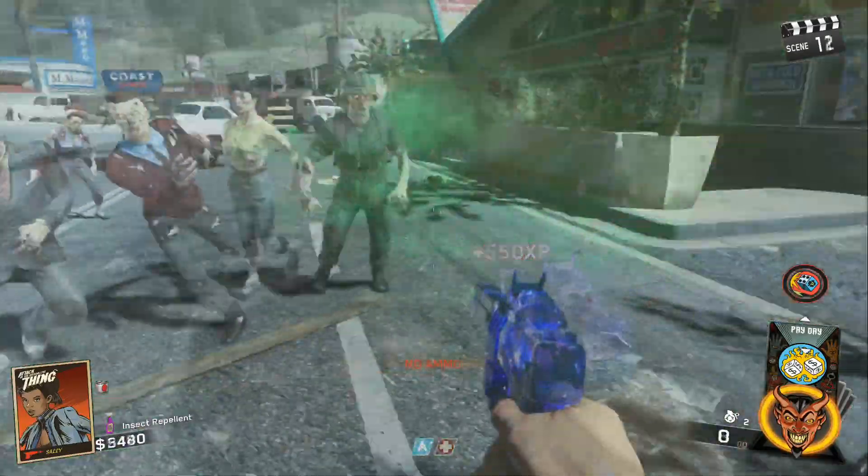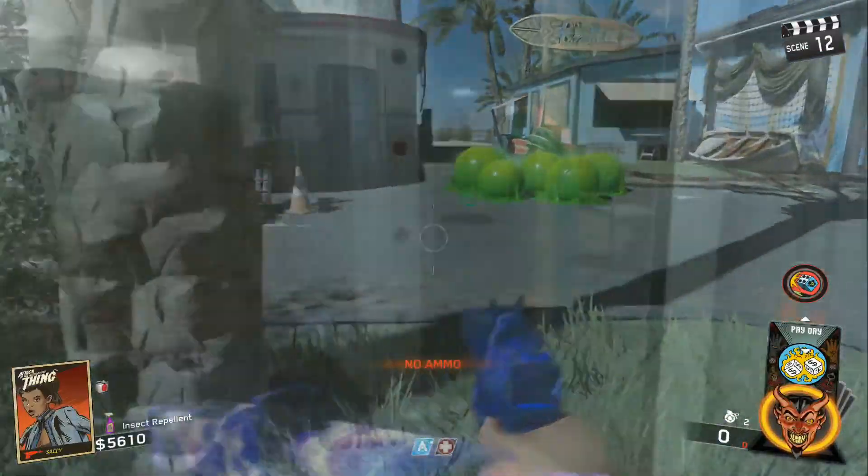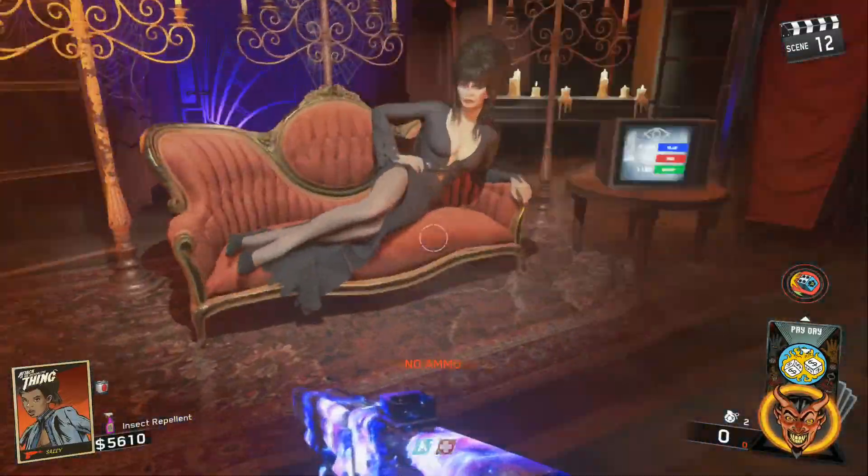These crogs are also very very good at filling up the vial. Once you've filled up the vial with the radioactive mist from melee killing the zombies, you want to go and talk to Elvira again.